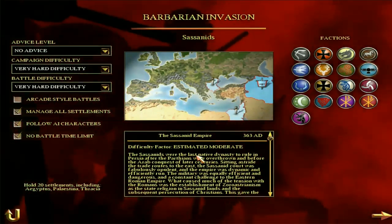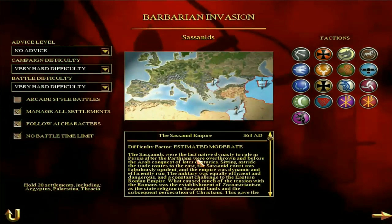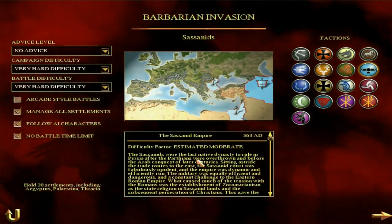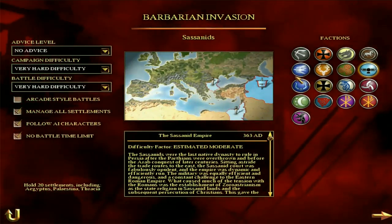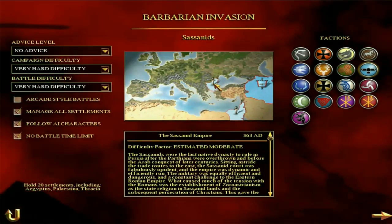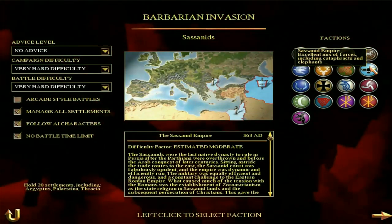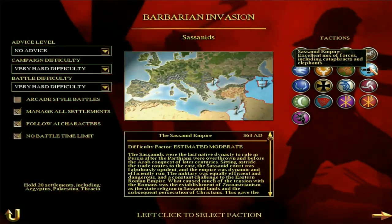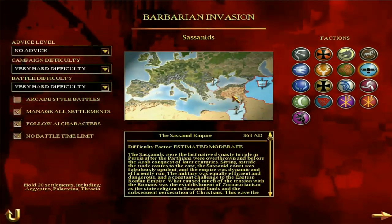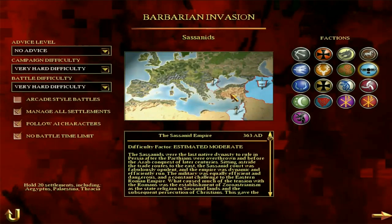I think this is one of the easier campaigns. I definitely think the Sassanids are quite easy, because I quite like their starting position and they've got some great units. To win the campaign, you have to hold 20 settlements, including Egyptus, which is the Egyptian region, Palestinians, and Thracia. The Sassanids have an excellent mix of forces, including cataphracts and elephants - that is the big strength of the Sassanids, their heavy cavalry. That's what puts fear into the Eastern Roman Empire's heart and will hopefully allow you to conquer the whole map relatively easily, certainly in the early game.